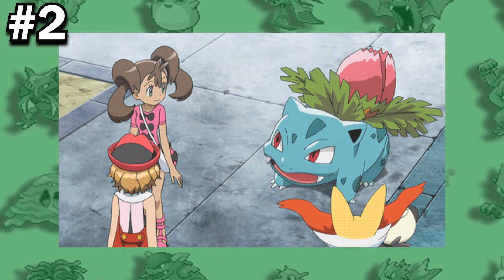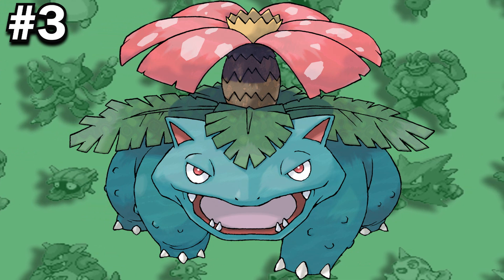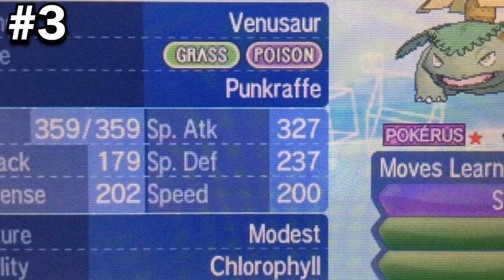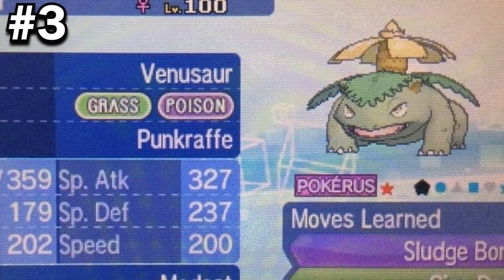Ivysaur is the only Generation 1 Pokemon whose name begins with the letter I. Due to the sensor that prevents Pokemon with offensive nicknames from being traded on the GTS, a Venusaur with an English name could not be traded without a nickname in Generation 5. This is because of the 'saur' in its name, which can be translated to 'swine' in German.